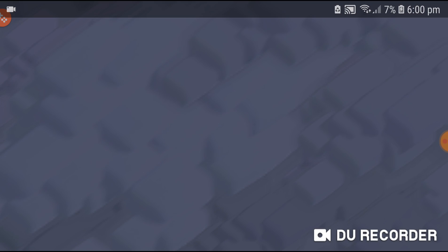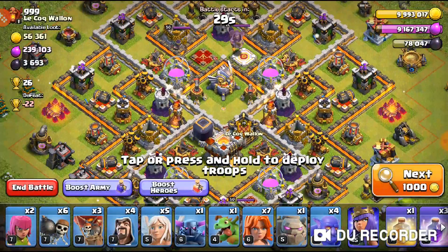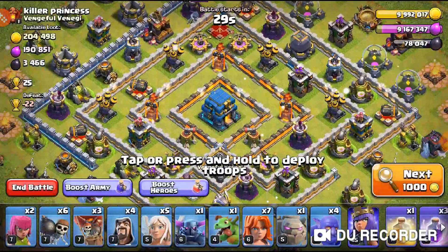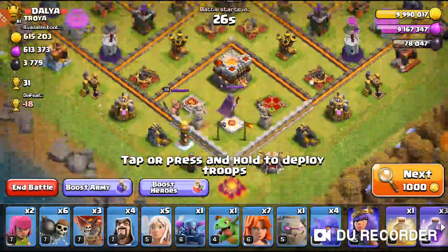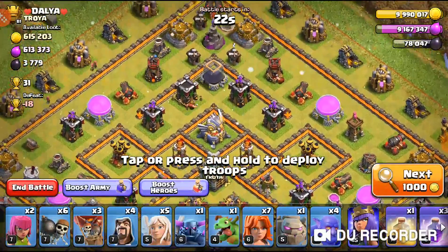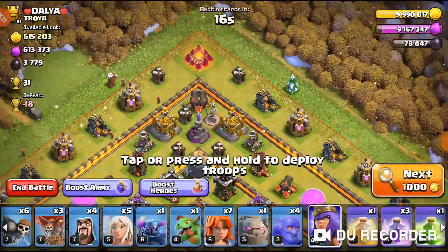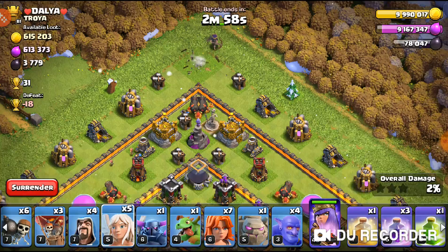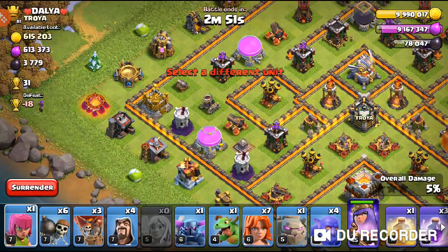We'll look for a base really quickly — it'll probably only be one attack before we do lab upgrades. I try not to waste loot, especially on the let's play. Searching here for a while... this one doesn't look too bad. It has 31 trophies and if we triple it'll be fine. It has basically 6 million gold, 6 million elixir, and 3,700 dark elixir, which is nice.